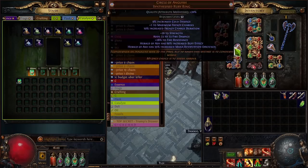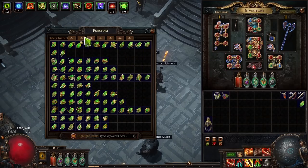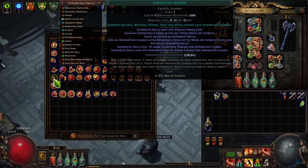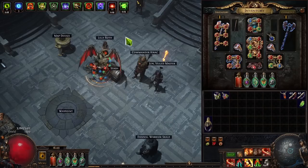You can also use Inspiration Support, which reduces mana cost — even though it has a 20% cost and reservation multiplier, supported skills have 25% reduced mana cost. One important note: if you reduce the mana cost to zero — less than one — you won't gain Inspiration charges, because you need to spend mana to gain them. The gem says 'Gain an Inspiration charge when you spend mana on upfront cost or effects of supported skills.' So you need at least one mana cost. For example, I can't use it because I have zero mana cost on my Cleave.